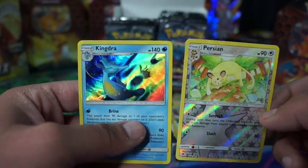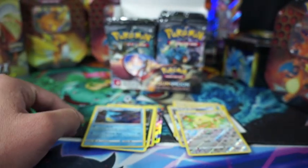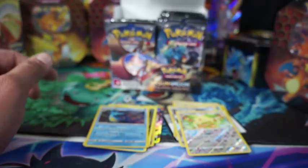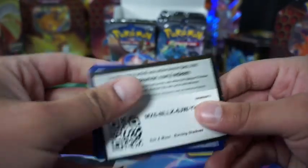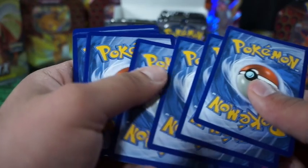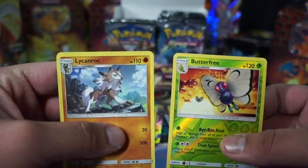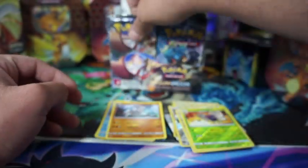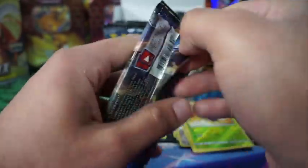We got Kingdra holographic — it looks dope. That's pretty sick. Might be one of my favorite holos. I think these booster boxes go around $200 to $300. But it's like one in 800 packs you can pull a Zard. So can we beat the odds?